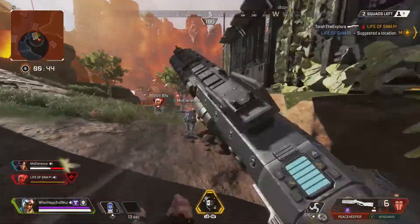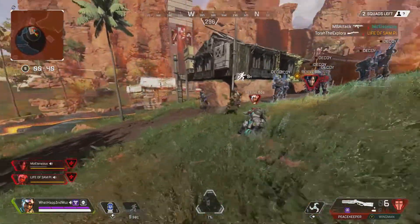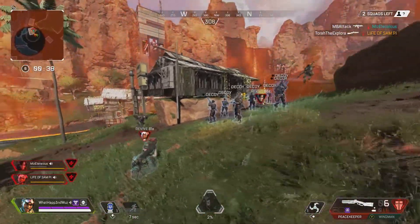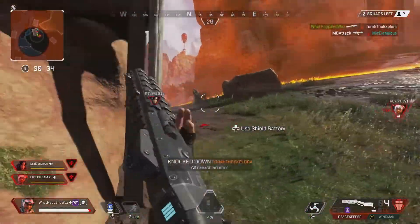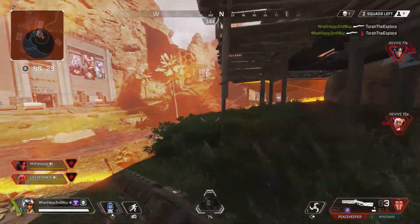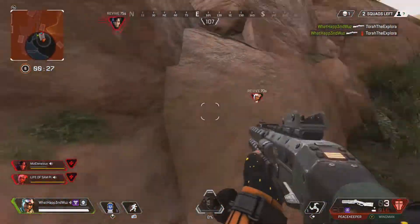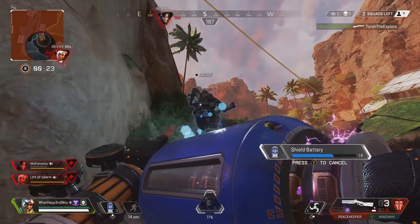Now for the ultimate: Vanishing Act. I can't tell you how many times I got out of a firefight because of this. Vanishing Act distracts the enemy with multiple clones and then cloaks you, giving you time to get away. Be mindful though — you cannot use your weapon while using your ultimate. So it's best to get somewhere safe if you're playing defensively, or get in position so that once the roughly five seconds of cloaking is up, you can go straight for the enemy and take them out.